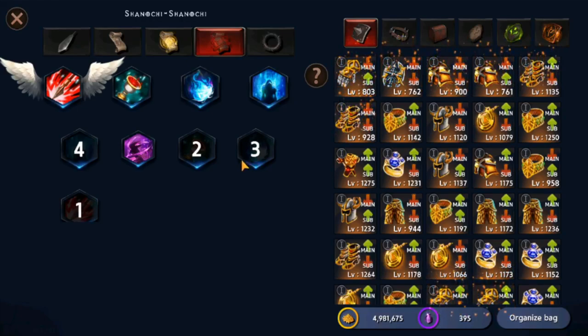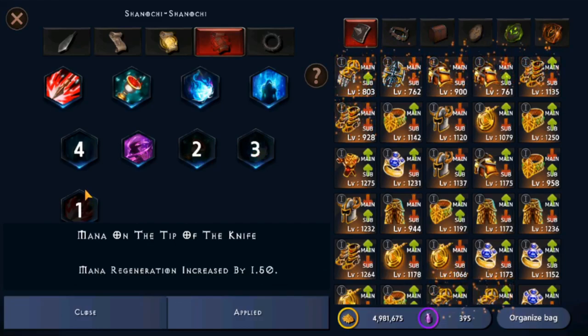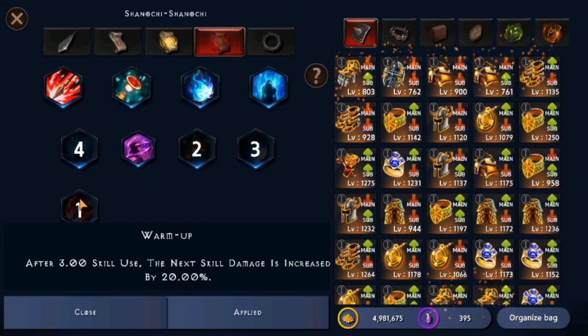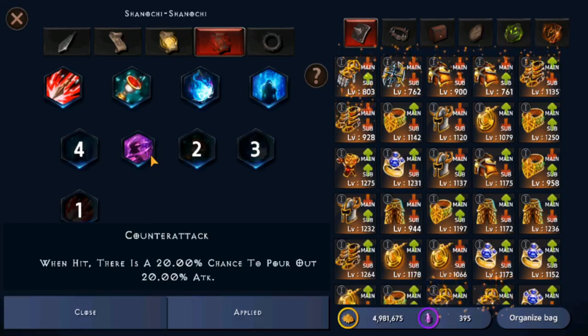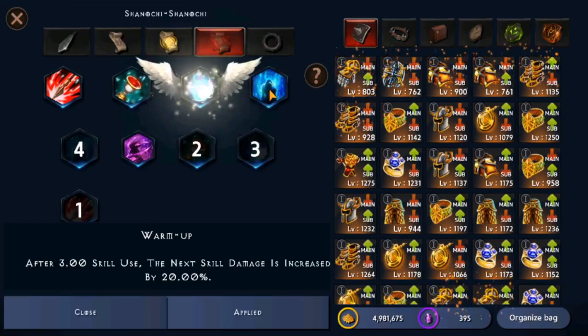Next we have the relic tab. Relics are unlockable once you reach level 350 or more, though it can take a while depending on the relics you want. I personally use mana blessings, prompt hands, and mana on the tip of the night — which increases mana regeneration. Warm up is a relic that increases your damage output by 20% whenever you use a skill. Counter attack gives a chance of increasing your attack by 20% when hit, though I personally prefer the guaranteed version. Higher level relics unlock as you progress.